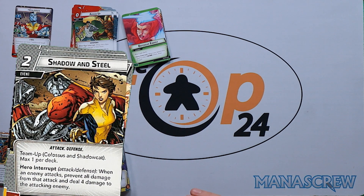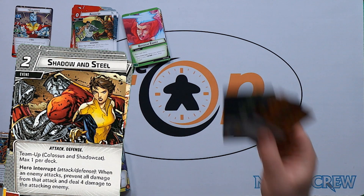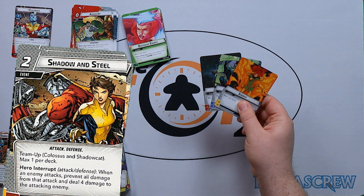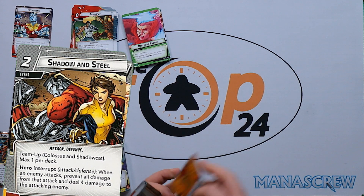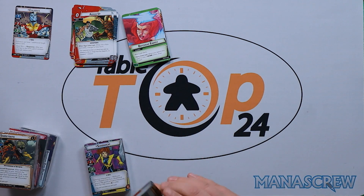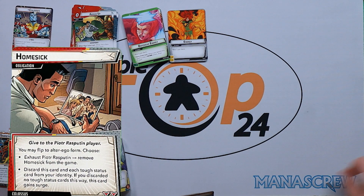We've got our team-up for the set: Shadow and Steel — Colossus and Shadowcat. Interrupt on an attack or defense: when an enemy attacks, prevent all damage from that attack and deal four damage to the attacking enemy. Really useful for this setup. Then we've got single copies of Energy, Strength, and Genius — pretty much standard with our new X-Men artwork.